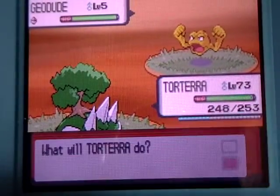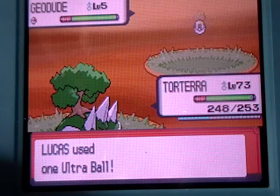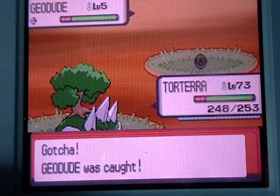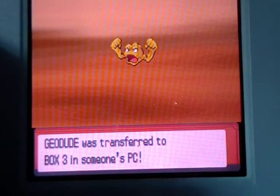I'm not stopping. Just throw an Ultra Ball and let's catch it. One, two, three — caught. Nice. Whoa, no cheats, as you see there. Yes. Nice. That is my fourth shiny Geodude.